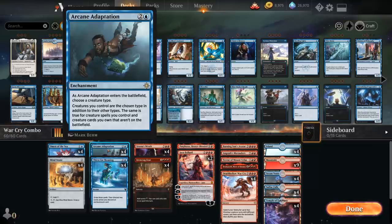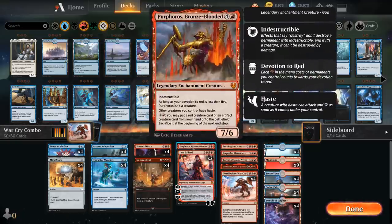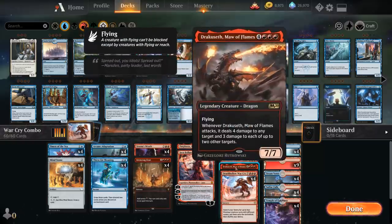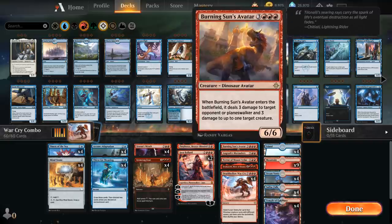So creatures in our library will also turn into minotaurs, which means we can now search up any creature with Deathbellow Warcry. We can easily set up a one-turn kill by searching up Purphoros — giving our other creatures haste — as well as Dracoseth, which can decimate the opponent's board. We've got Terror of Mount Velas, which gives all our creatures double strike when it enters the battlefield, and Angra's Marauders, which doubles the damage of all permanents we control. We also have a backup Burning Sun's Avatar in case we've drawn one of those cards and can't search them up anymore. That's the premise of the deck.